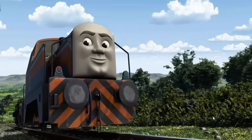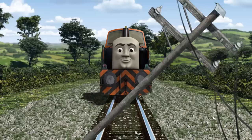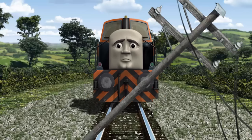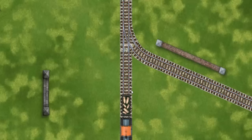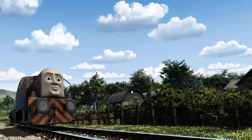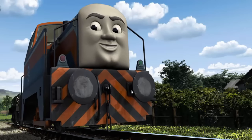Den set out for Farmer Trotter's farm. Suddenly, Den had to stop. He would have to go another way. Show Den the track that goes nearest to the shortest wall. Let's go! Den arrived proudly at Farmer Trotter's farm. With your help, he was a really useful engine.